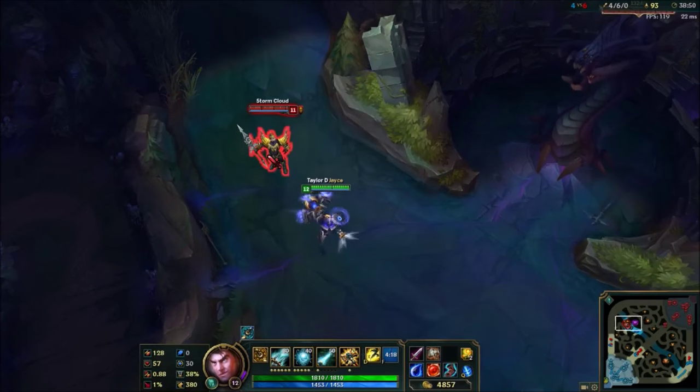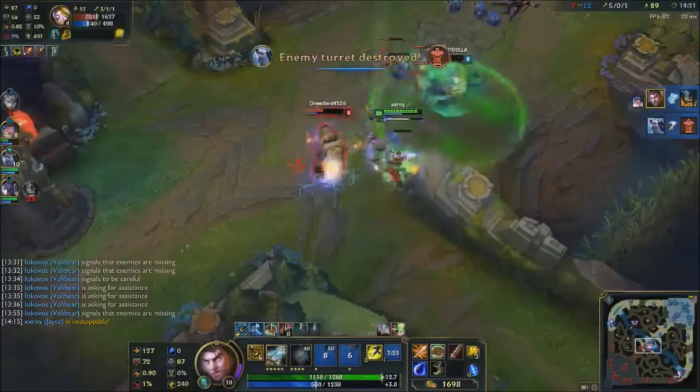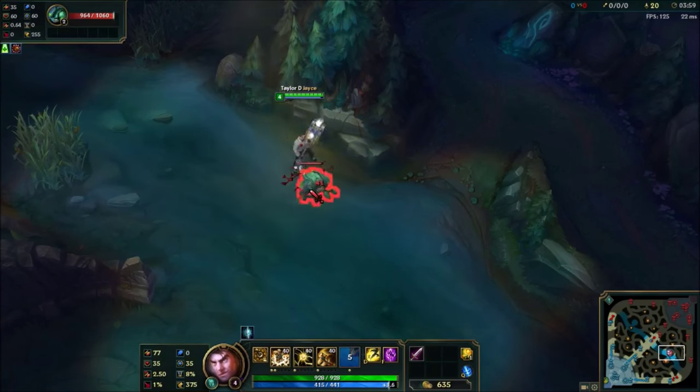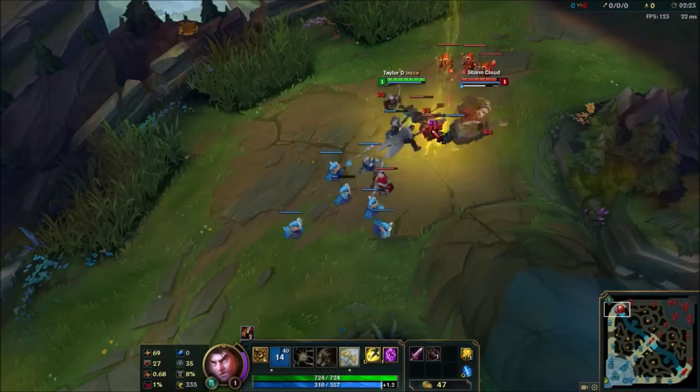You can use hypercharge to reset your auto attack, allowing you to get 4 basic attacks in a short duration. You can use your hypercharged auto attacks in hammer stance — this is useful for some burst combos. While your Q in melee stance is a targeted ability, it does area of effect damage and slow. You can target a minion near an enemy to extend its range.